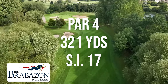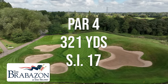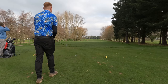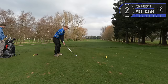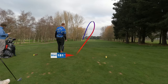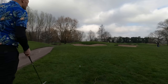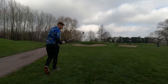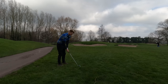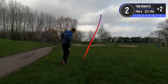Hole number two is a 321-yard par four. It's the second easiest on the course because it's not all that long, but there are a lot of bunkers around that green. Just going to hit a five iron down this one, just avoid those bunkers on the left. Don't turn again — I should be short of the bunker. Coming out of the rough here, got a nine iron, about 140 away. Need to aim it right because the wind is off the right. That's a bit chunky and left — I think that might be in a bunker.